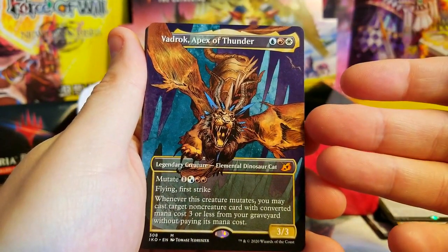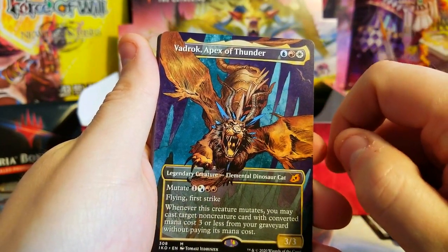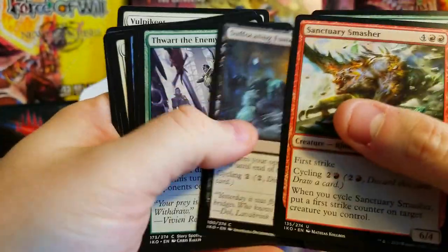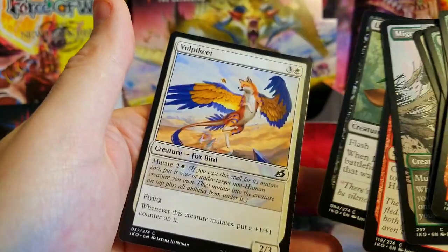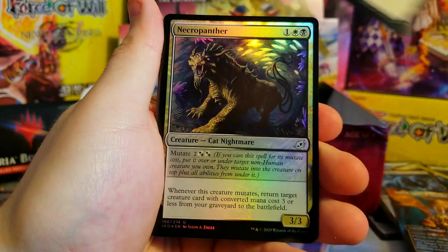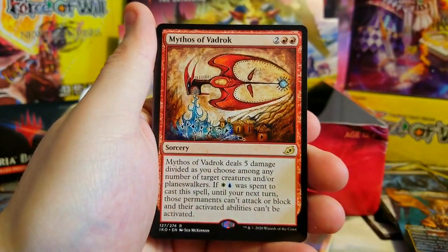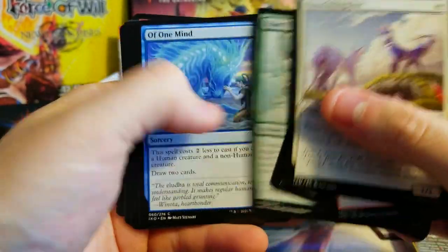Love to get a foil one of the showcase full arts, which we haven't really gotten yet in a mythic besides like a box topper. Cunning Breachblade, Bonder — very nice pull. Blade Banish, Great-Horn showcase, Dead-Eye and Vulpikeet. Get another pack going, get our tokens out of the way. Necropanther foil uncommon, pretty sweet looking. Behind it, a Mythos of Brokkos — not that great.